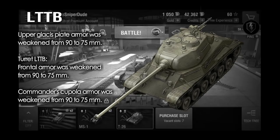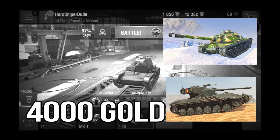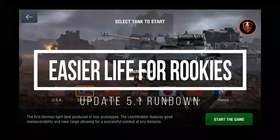The LTTB gets a significant nerf in terms of its frontal armour protection, but that one is quite justified. There are two new attachments available — 4000 gold for a fire extinguisher for French tier 10 tanks and a searchlight for tier 10 American tanks. Big money, little result.